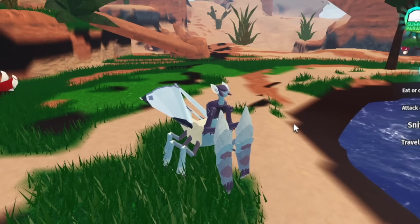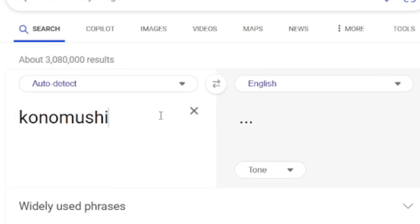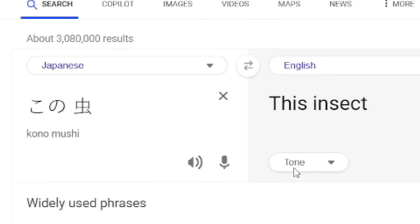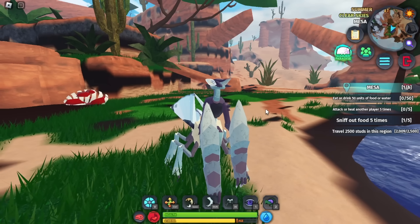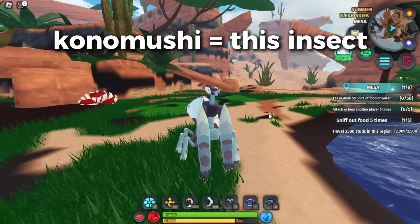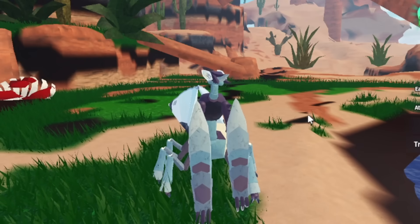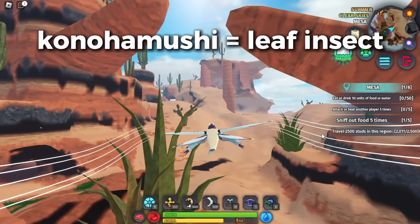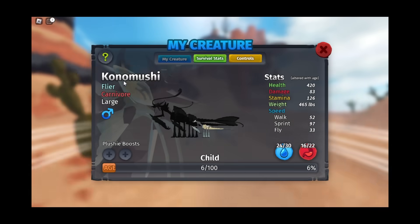Now let's find out what Konomushi means. It pretty much stands for 'this insect.' Your favorite creature, Konomushi, actually just stands for 'this insect.' But that's not what they actually meant — they meant for it to stand for leaf insect, which actually means Konohamushi. So yeah, Konomushi just stands for 'this insect.'